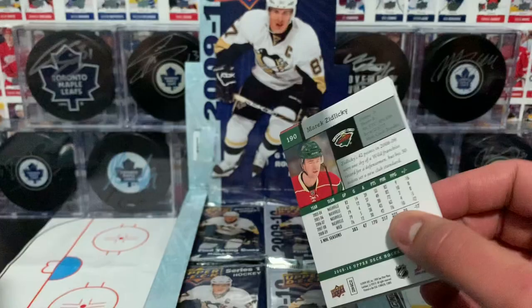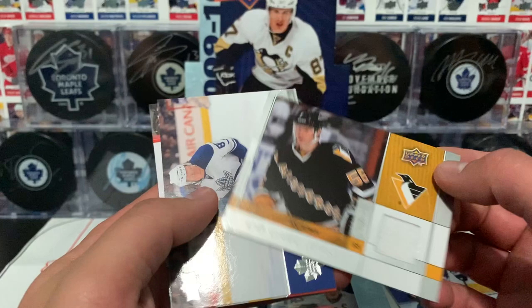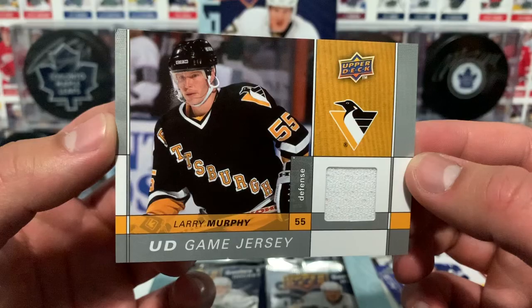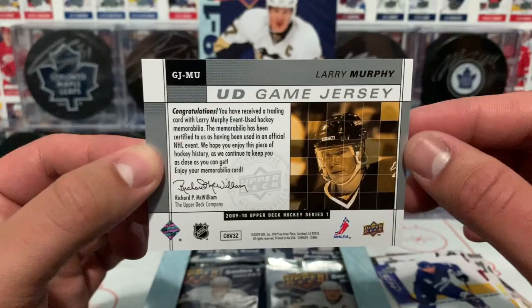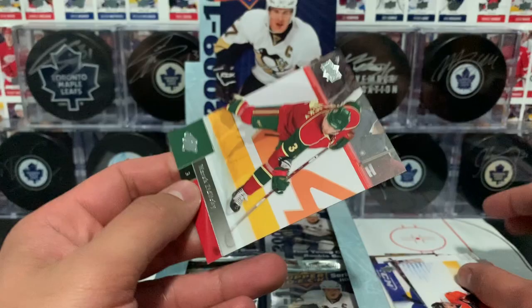Clarkson also played for the Maple Leafs — I think we traded him off to Columbus, bumped his salary or something like that. Shen. This is a nice jersey card — Larry Murphy — and I love the Pittsburgh jersey he's wearing. I actually just got one of these myself, picked it up on eBay. Did one of my Mailbag Monday videos if you want to check that out. Really cool looking jersey, and it's a very nice insert to pull.